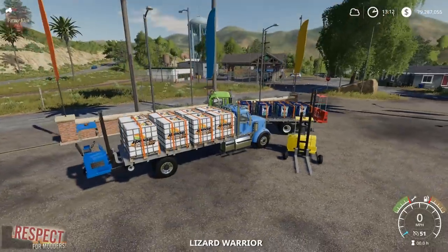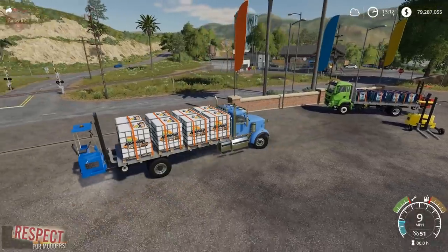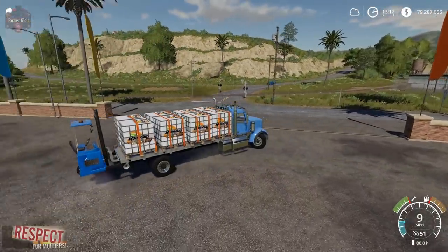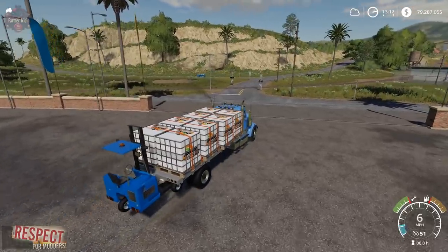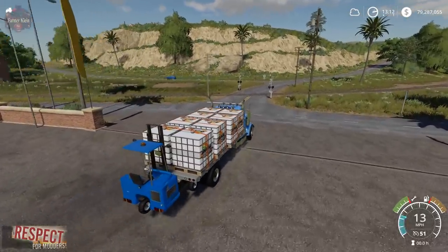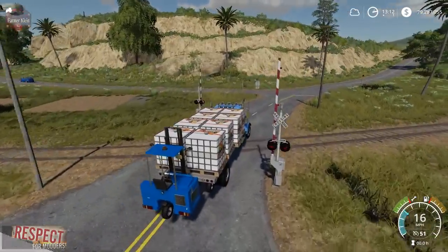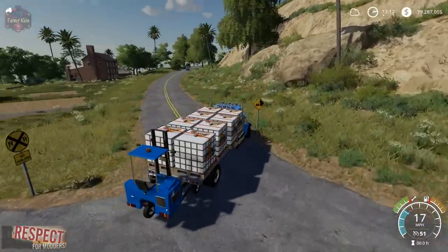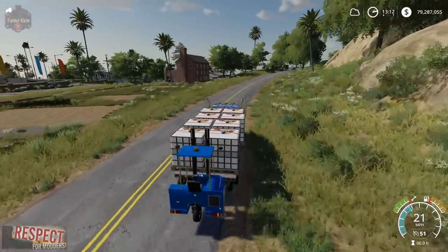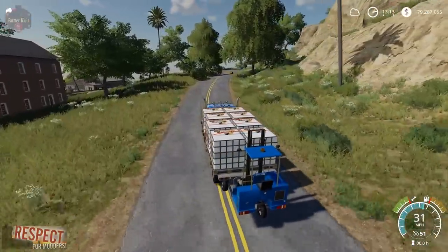We see these from time to time — they're either transporting things like construction goods, or you might see them transporting consumer goods, maybe something from a Home Depot or a home improvement store, where you're probably going somewhere that doesn't necessarily have a forklift at the receiving location.